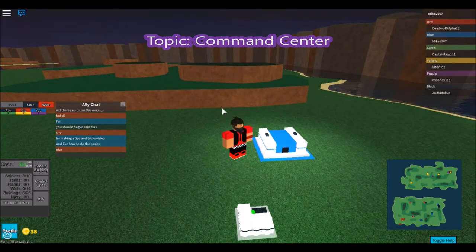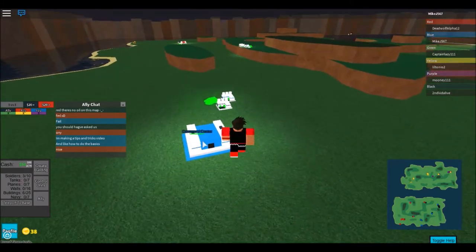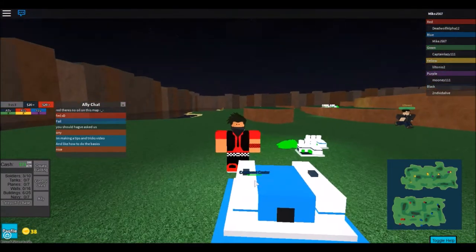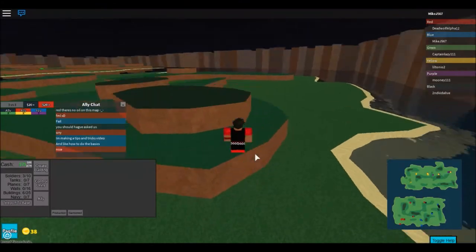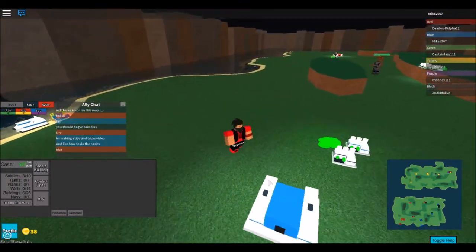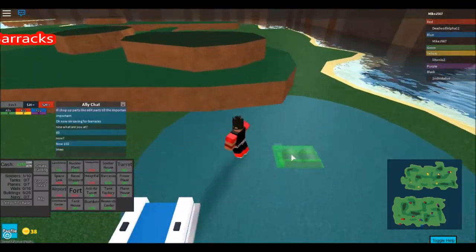The command center lets you use buildings that your allies have. If you don't have it, you can't share buildings, so you want to keep this safe - it's like the core of your base. Build around it because it has a defense on it. These little black things you see are like turrets that shoot lasers at enemies. It also gives you ten dollars per minute, almost like a power plant, but it costs around 400.